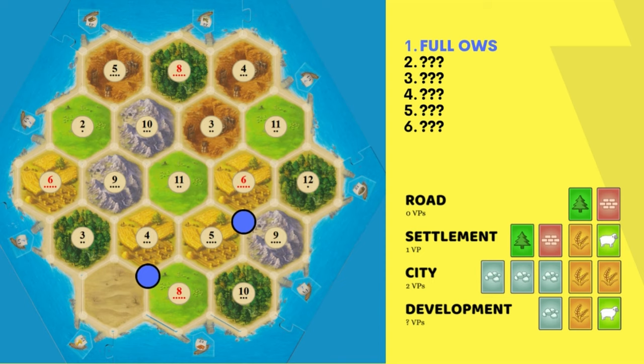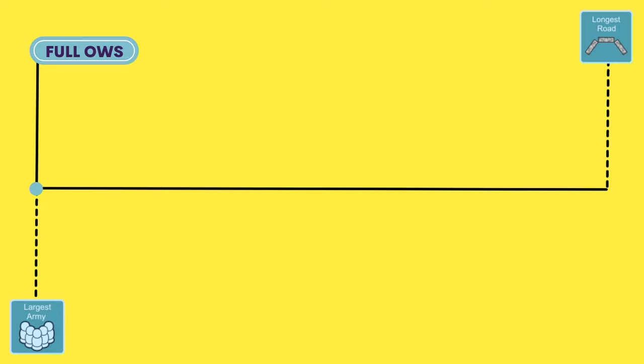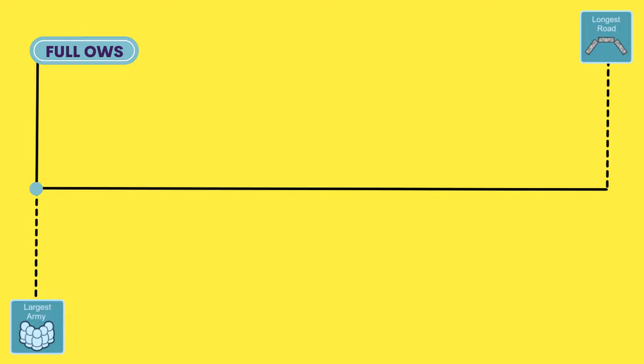We're going to start things off with strategy number one: full ore/wheat/sheep. One of the most interesting setups, this strategy only starts on ore, wheat, and sheep hexes and is able to improve settlements into cities very efficiently. The strength of full ore/wheat/sheep is its ability to buy a lot of development cards, which often lets them take the largest army.